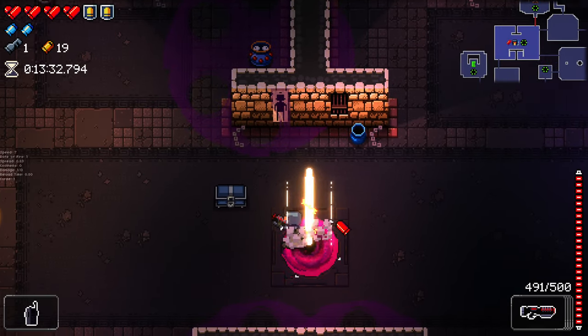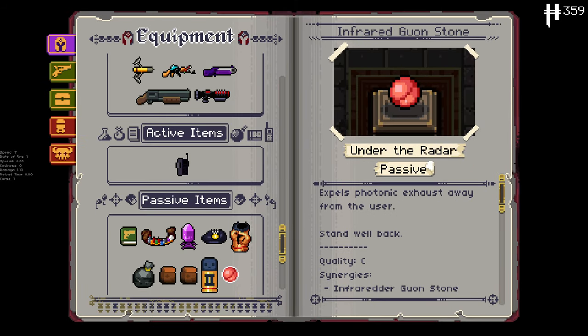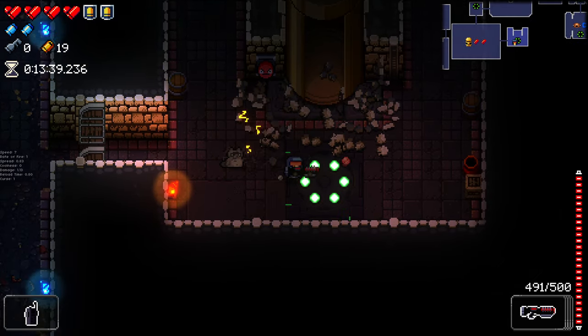I'll open up the blue chest — why not? We get ourselves an orbital, the Infrared Quonstone. What's that going to be doing for us? It expels photonic exhaust away from the user — stand well back. That means absolutely nothing to me. You might as well have just said 'this thing rotates around you and does something.' I'm guessing it maybe blocks shots, but that's what all guonstones do. It does something. Vague descriptions, darn you.